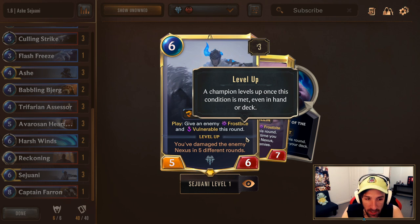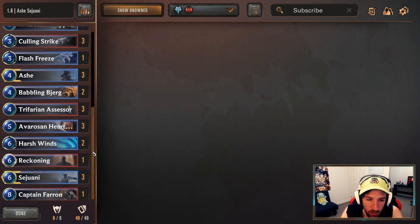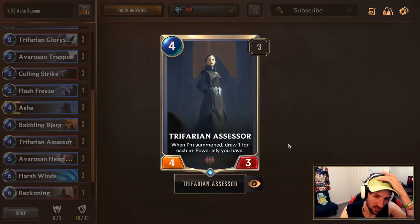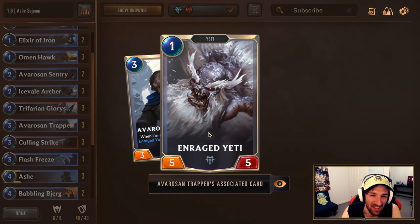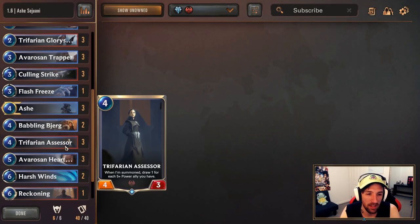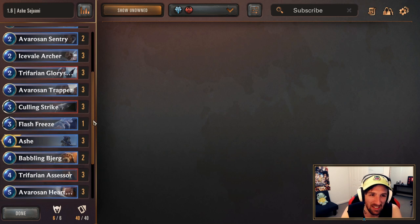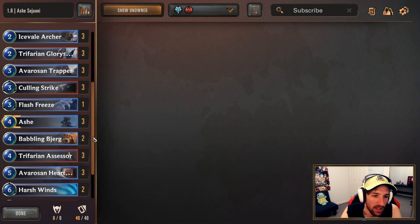Three copies of Sejuani, one copy of Reckoning, and two times Harsh Wins. You don't want to be using any more Harsh Wins than this — it does the job it needs to when you find at least one copy. Three Hearthguards, three Assessors: this card is going to give you some pretty insane card draw. The ability to combo it with Avarosian Trapper is absolutely insane, as well as Treflorian Glory Seeker if you have a curve out. If you ever get two or three draws off of this, you're almost winning the game.